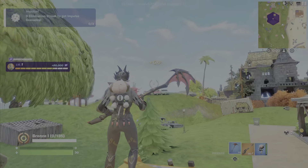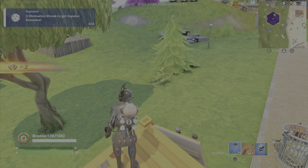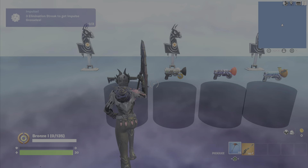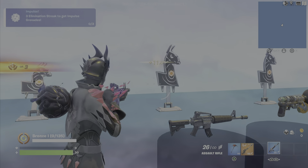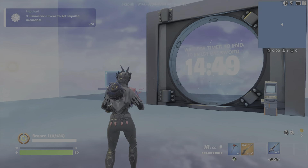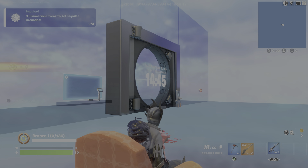Once you guys make your way over here, do an emote and cancel it. This will teleport you to the room with the timer, where you can actually farm XP while you wait until the timer hits zero. You guys can shoot these llamas for XP if you want to, or if you just want to be AFK, grab a seat right here, sit down, and wait until that timer hits zero.